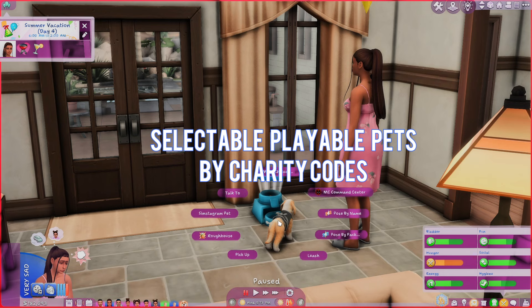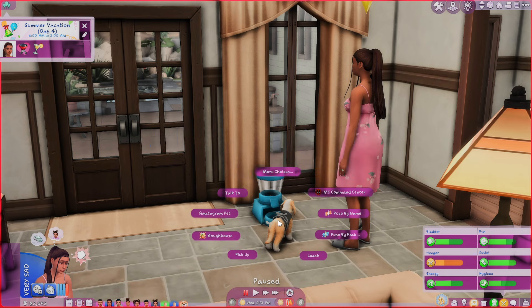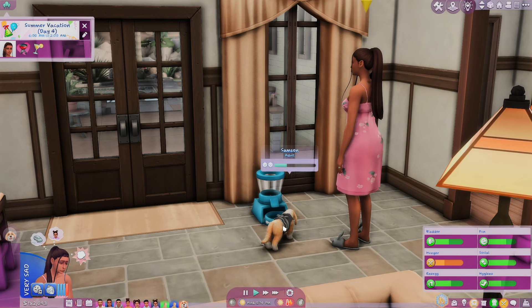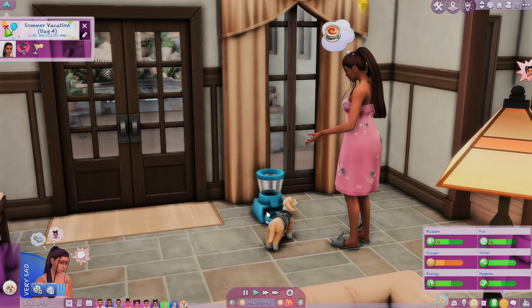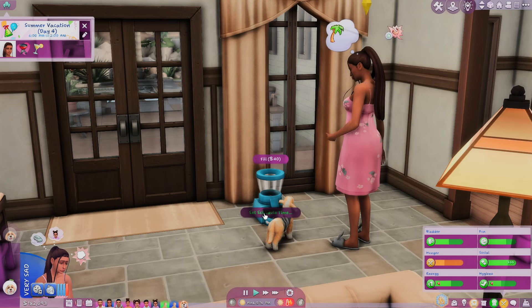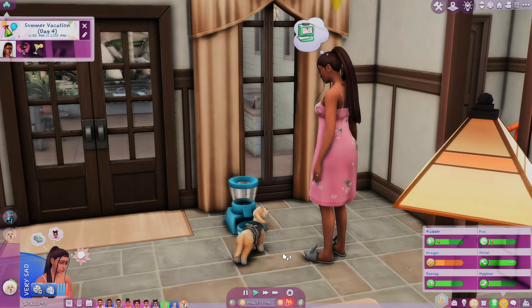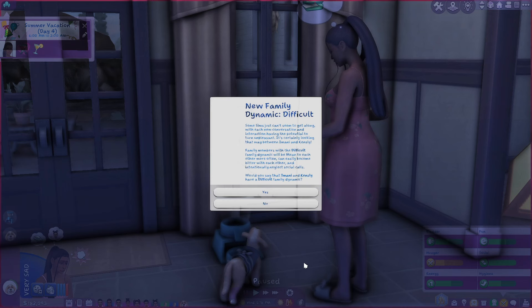This next mod is Selectable Playable Pets by Charity Codes. I want to give a quick shout-out to my friend Kasserine, who suggested this mod to me a while ago because I was struggling trying to figure out the needs of my pet Sim. I love the Cats and Dogs pack, but it's just that you can't play with them the way you really want to.